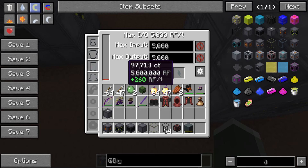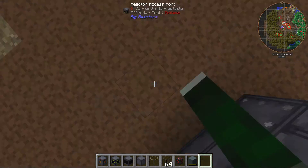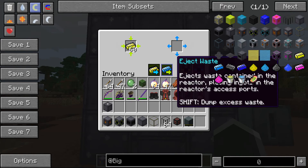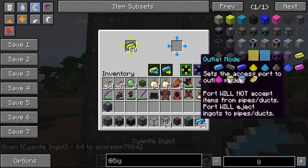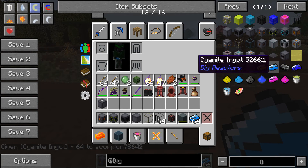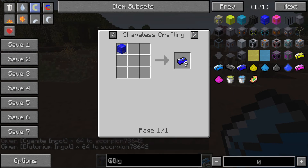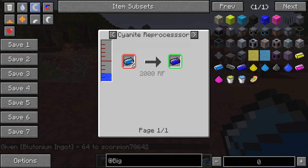It's doing 260 RF per tick at this moment in time. Every once in a while, this stuff comes out — it's cyanite, which can be used to craft plutonium. You can see it in the cyanite reprocessor.